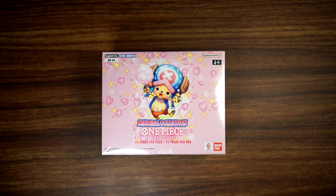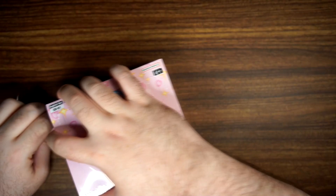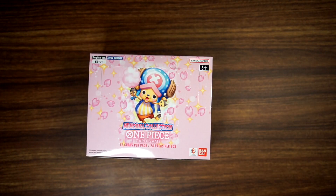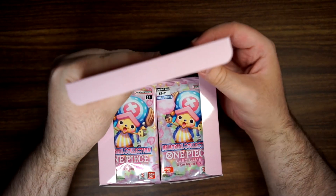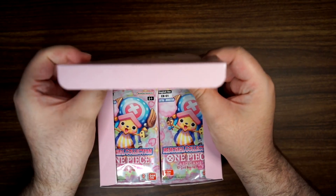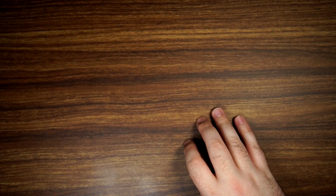Rares are You Can Defeat Me and Scarlet. Alright guys, here we are with the next box — second box of this video, right into it. It's nice knowing all the boxes are probably going to be three hits, so literally plenty of hits throughout the whole case. Just a toss-up on whether we get a leader box or not, but we will see. With normal distribution of leaders, I would expect four of these boxes to have leaders in them.